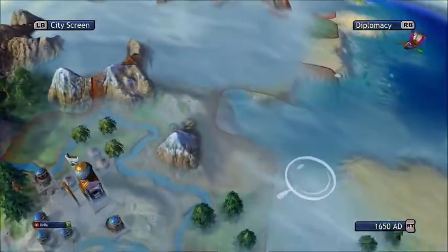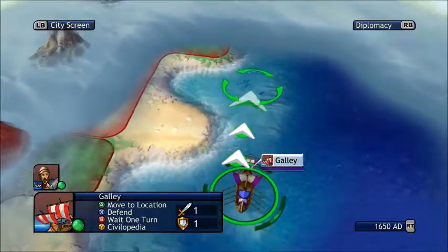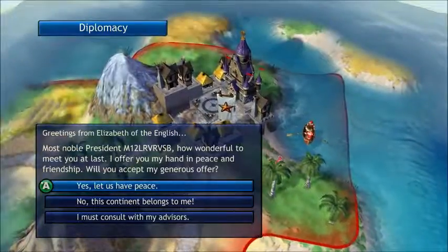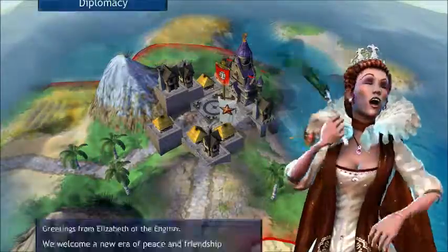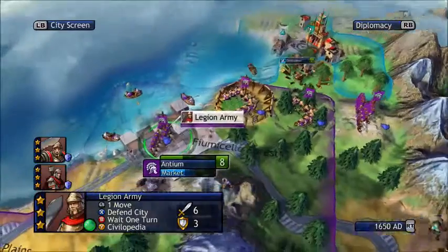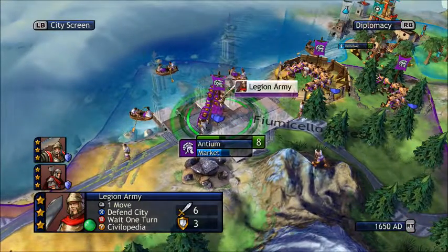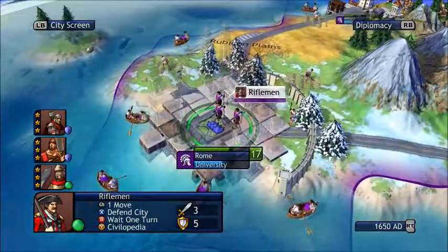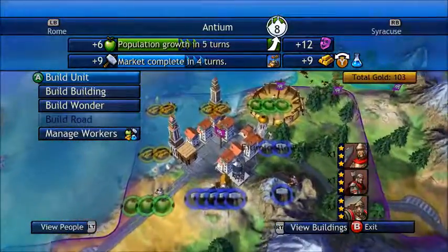I'm going to go over here and say hello to Queen Elizabeth of the English. They're now referring to me as president because I'm under a democracy. The way in which you refer to a leader in this game all depends upon what type of government you have. We're mostly focusing on building stuff right now.